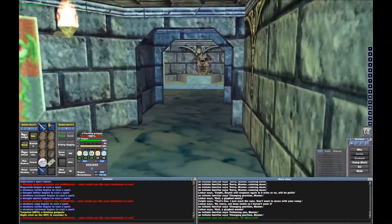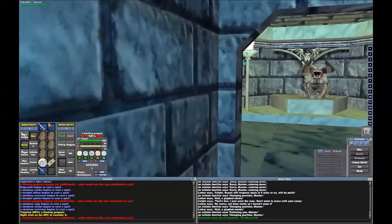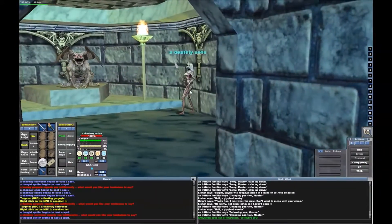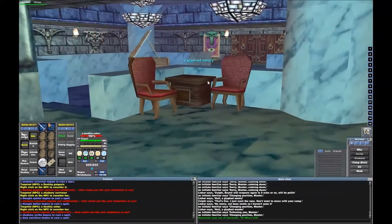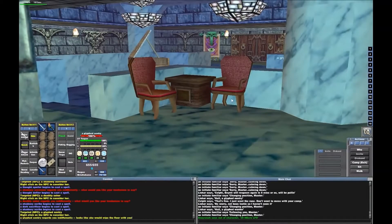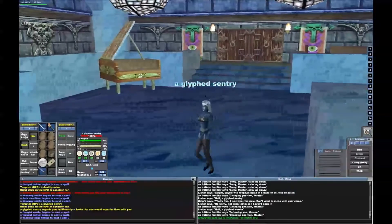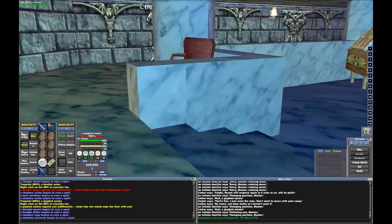There are gargoyles all through here — no wonder there are so many dead ones out front. Shadowy Scrivener, Deathly Usher, Glyph Sentry — these are things that would murder me quite brutally. That looks like the piano room. It actually says 'piano' right here on the map. Really? Okay.